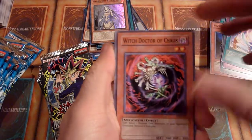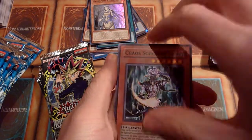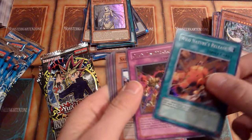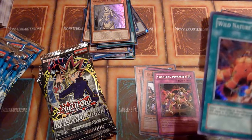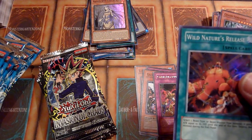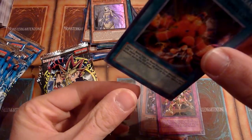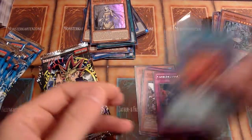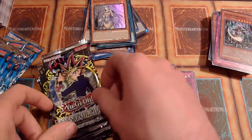Witch Doctor of Chaos, Begone Knave, Chaos Socks — nice. Wild Nature's Release — okay, at least the Super Rare, that's cool. Chain Disappearance and Sacred Crane are nice as well, or at least not bad. At least it's Wild Nature's Release and not Reload, which I did pull quite often.